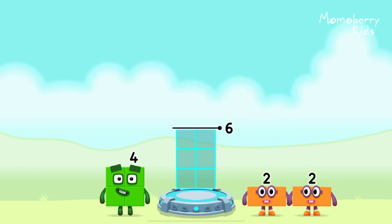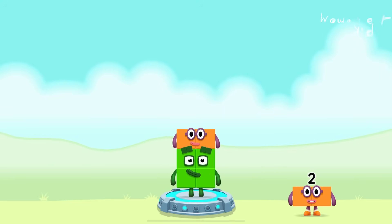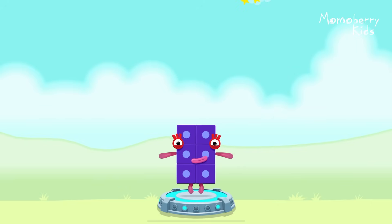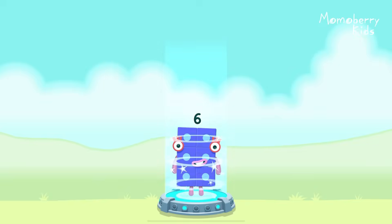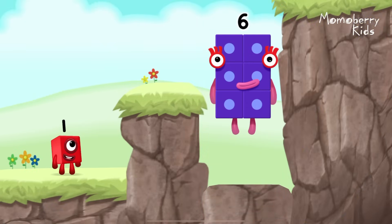Add number blocks to make six. Four, two. You've solved it! Four plus two equals six. Six — fantastic!